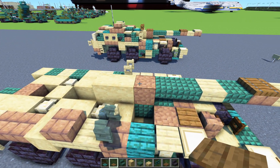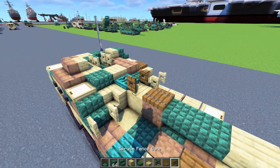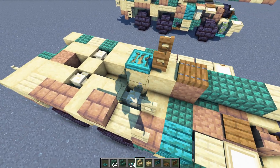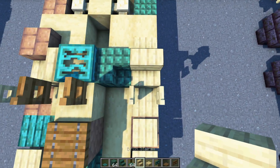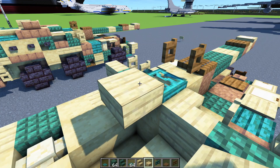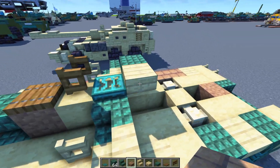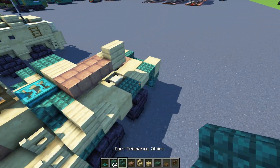Add in another dark prismarine block there, then a spruce trapdoor on top of the mud, with a spruce fence gate open towards the back, and a warped trapdoor right there. Next add in a birch stairs facing outwards, dark prismarine stairs on the side, then birch stairs facing the front, and dark prismarine stairs facing the front. On top add in a birch slab, then dark prismarine slab to the side, then a mud brick slab two blocks long. Add a birch stairs and dark prismarine stairs on the other side.